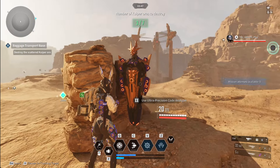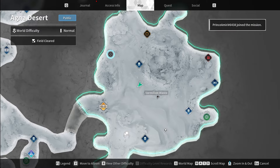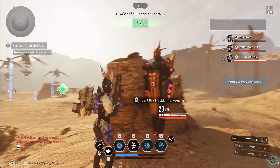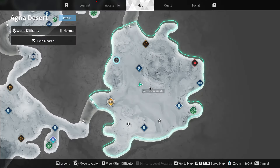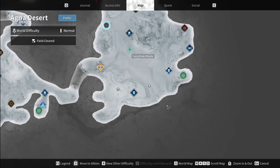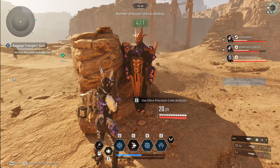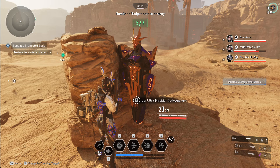All right, so here's another ancient vault in the desert. Here's the location. There might be a possibility that these are not always up, so you're going to have to look around for them. Get the scanner up and listen for the sounds. I found one over here, I found one over here, and I also found one somewhere down here. This one is an ultra precision code analyzer.